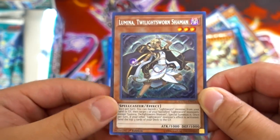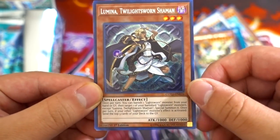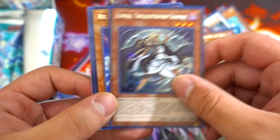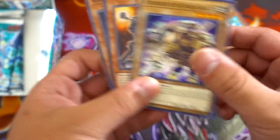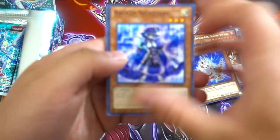So far this box has not been disappointing at all. We got Firewall Dragon — really good — and Illumina Twilight Sword Enchantment. Re-X right there — card's really beautiful. Beckoned by the World Chalice. Come on guys, two more packs to go after this one — what ultra rare can we possibly be getting?